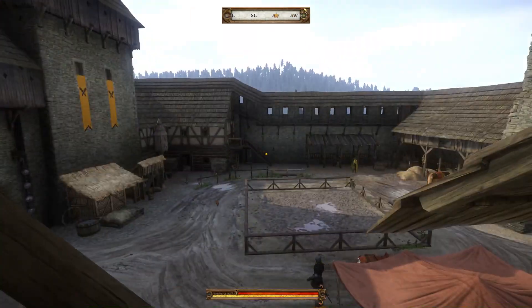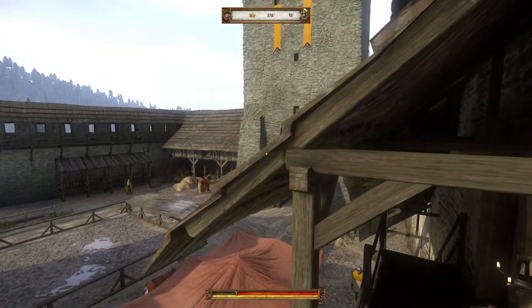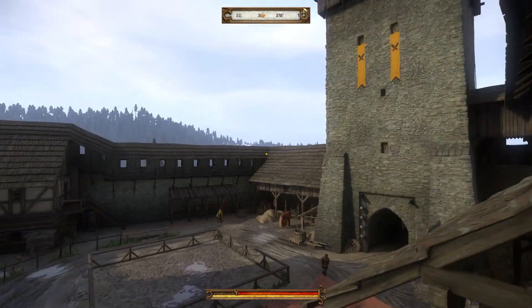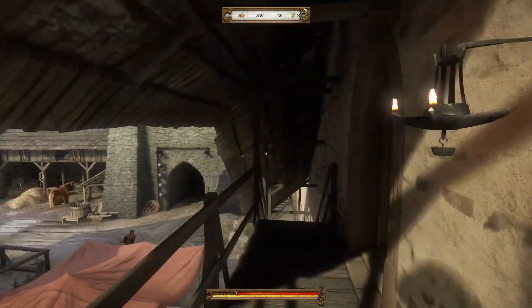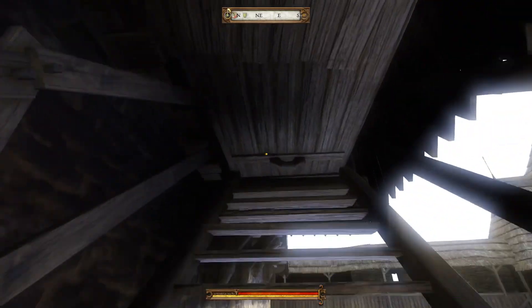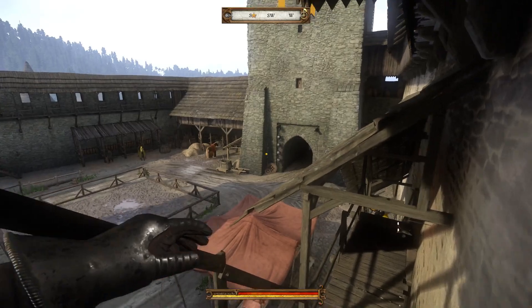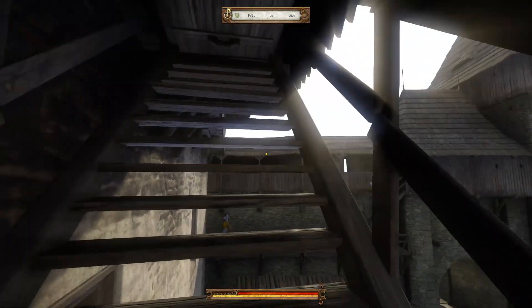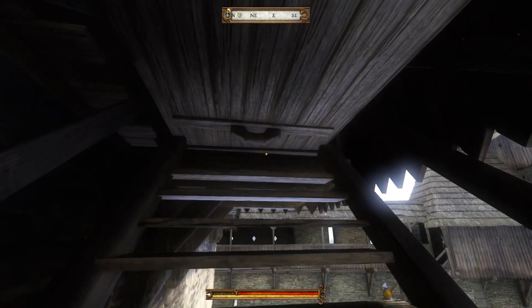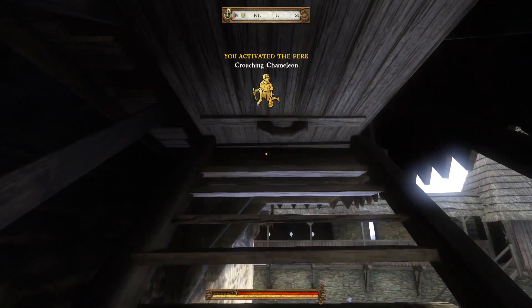Starting here at Rattay, which is one of the bigger cities where you have more opportunity to actually beef jump. The first place to test it out if you're new to jumping is right here, getting underneath this little board. The secret is that you want to be crouched — whatever button that is — and if you can't stand up anymore, you're in good shape.